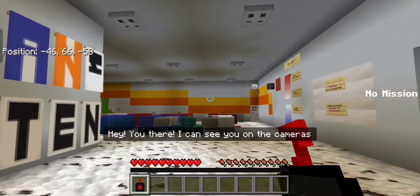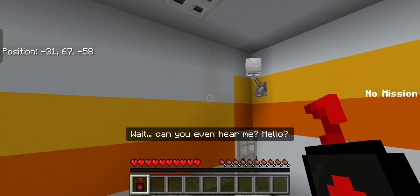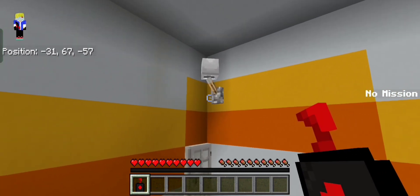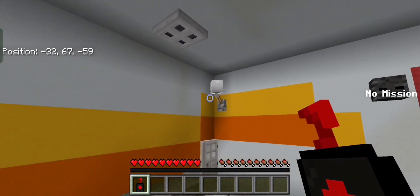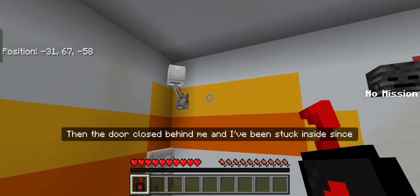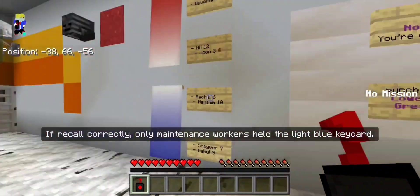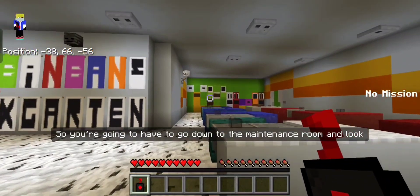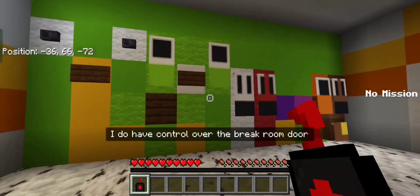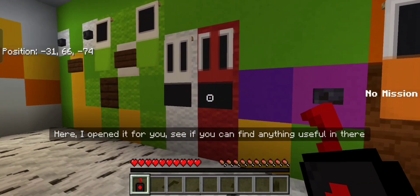Hey, you there — I can see you on the camera. I am so happy to see you and I need your help with something. Can you even hear me? Yes, I can hear you. Listen, if you can hear what I'm saying, wave at any camera. I'm waving, I guess. Oh thank God, I'm so glad you're here — I thought this was the end. I was looking around and walked into the security room, then the door closed behind me and I've been stuck inside since. It needs a light blue keycard to open but I don't have it. I know why you're here and I can help you, but you've got to get me out of here. Only maintenance workers have a light blue keycard, so you're going to have to go down to the maintenance room and look there. The door there is probably locked but I can open it from here. I'll open it for you — see if you can find anything useful in there.